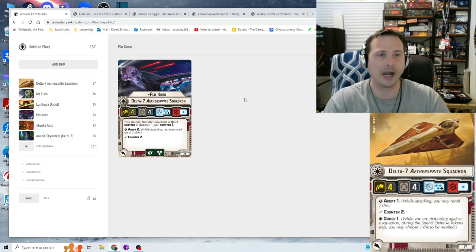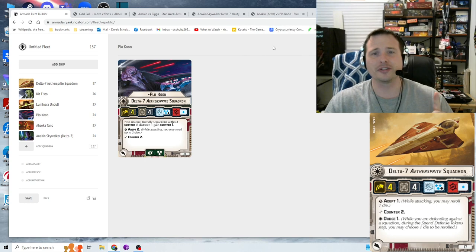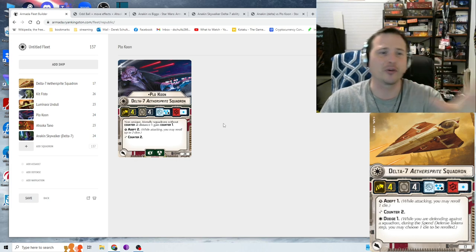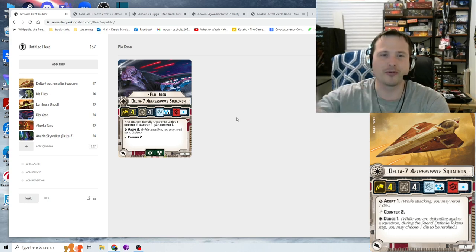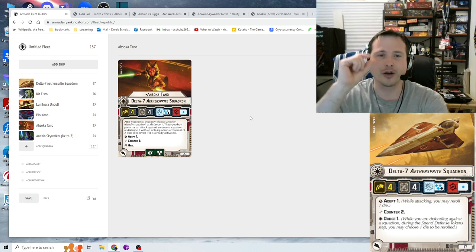That said, GAR squadrons have pros and cons — they're slower, and they can't really conduct that first-strike initiative you see from Empire or CIS. There are mechanics swinging back and forth. There's a specific interaction with Plo Koon and Anakin Skywalker in the Delta-7 that I'll save for the Anakin segment, because we're going to spend a long time on Anakin — for good reason.